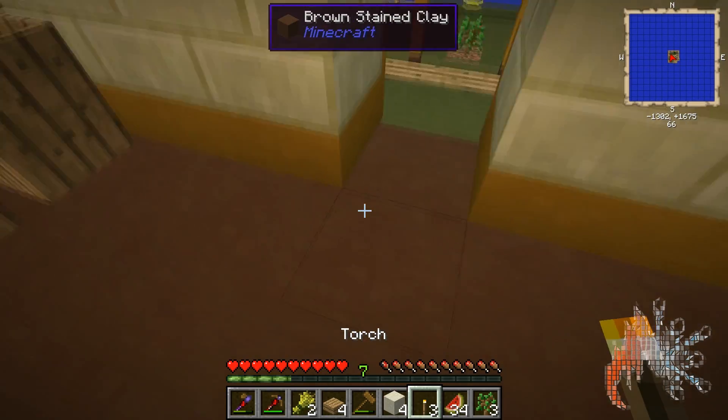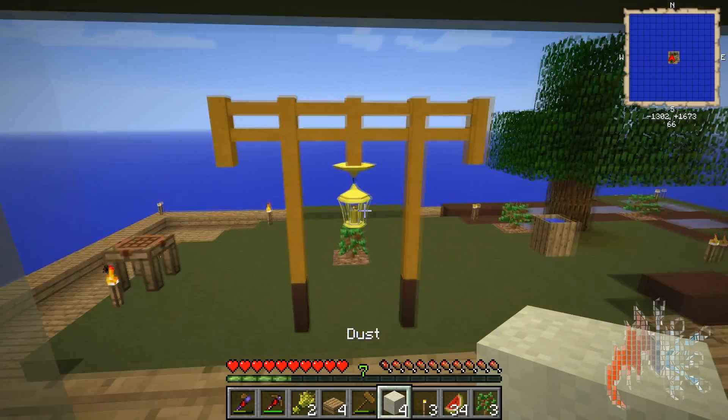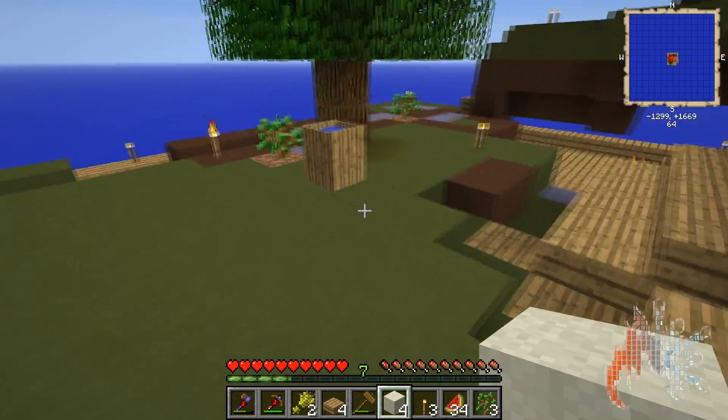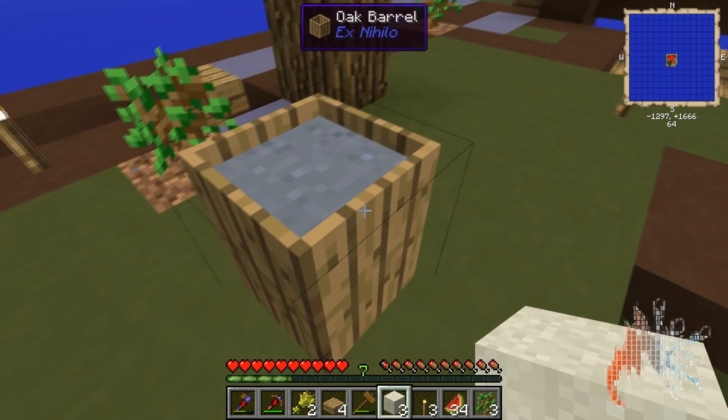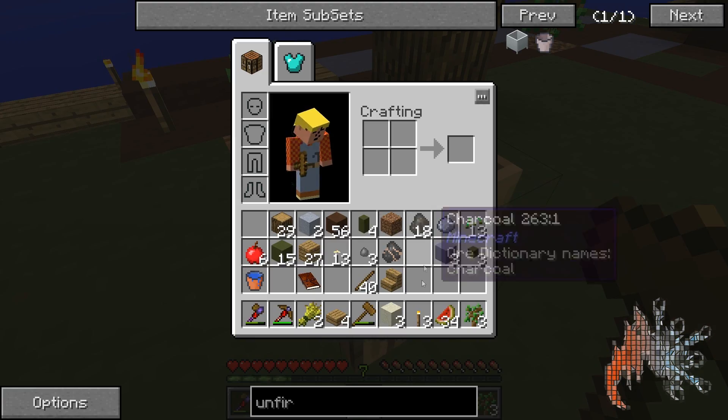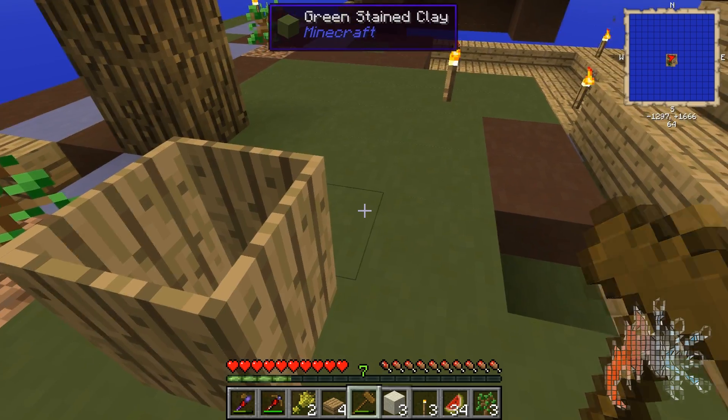Then you put your sand down and hit it one more time with the hammer and you get dust. That dust goes into a clay pot, and when you right-click on it again you get clay out. I had one, now I have two.